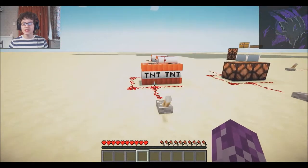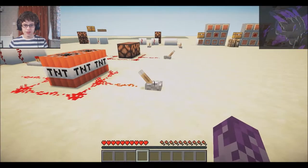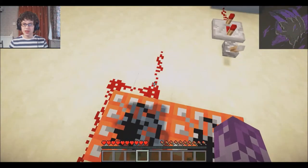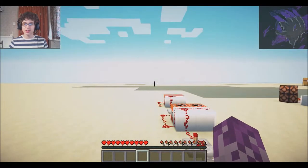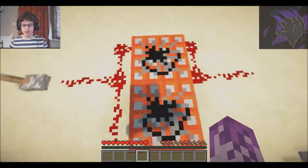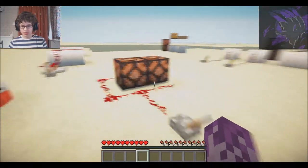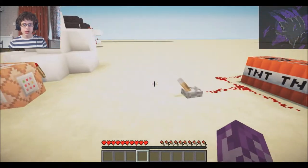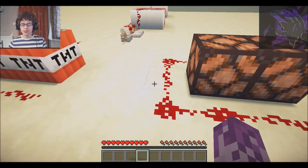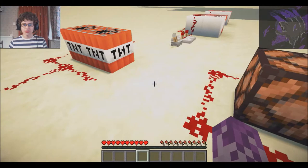It turns out TNT placed like this — because this is how I configured it — doesn't light. In fact, the only reason why the TNT lit at all was probably because of the repeater at the back, which lit the back piece of TNT and then blew up all the subsequent pieces towards the front. So I'm afraid that didn't work. You can see here it also doesn't work with RedStone lamps either. I should have learnt better, because I'd just shown you earlier that was the way it wouldn't work.